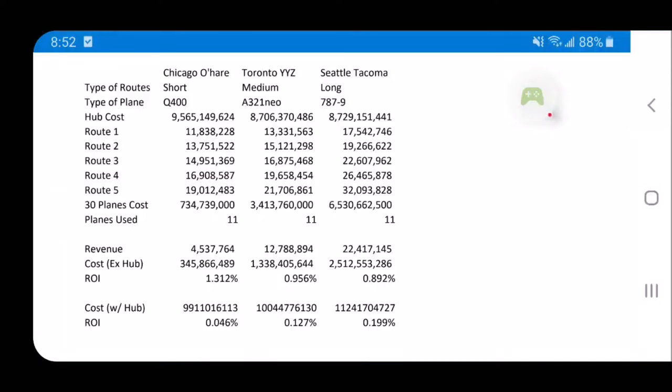Now the revenue, as we saw from the screenshot earlier, we plug it into the revenue here. Now the cost excluding the hub cost — since that is pretty much the same cost for most major city hubs — if we exclude the hub cost, the return on investment was surprising to me. You actually get more bang for your buck from your Chicago short haul flights: in just one day you get 1.3% back. For medium and long haul, it's a little less and under 1% return. Now, if we include the hub cost, it reverses — long haul is more profitable than short haul and medium haul.